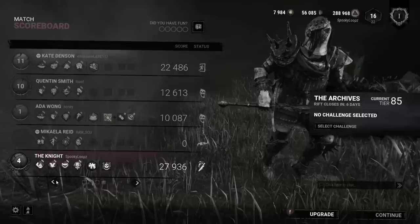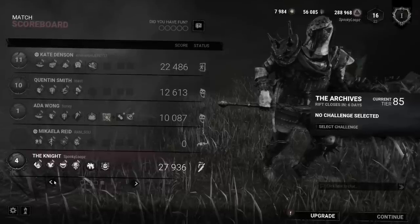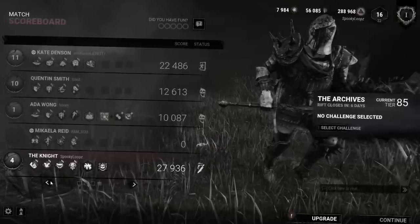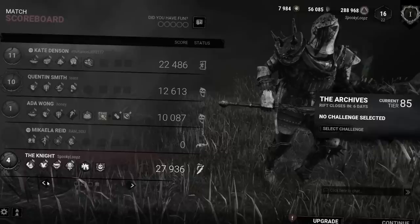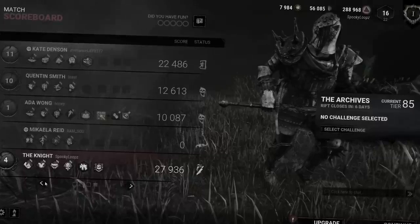However, most killer streaks or challenges are considered a win when all survivors die, or three die and the last is able to have better RNG fighting the hatch — just like in our game, Undisturbed Ward. However, in this case, I found the hatch and closed it, and Kate was able to plunder a key, find the hatch herself, and escape. Pretty rare nowadays, but something I should have kept in mind. Being that this wasn't exactly as random as losing to a standard hatch escape, I declared this match a loss in the challenge. So, back to the video.